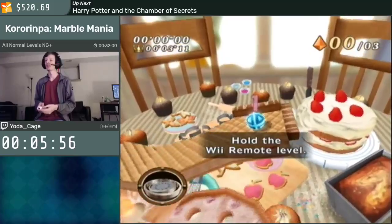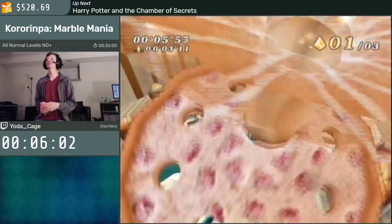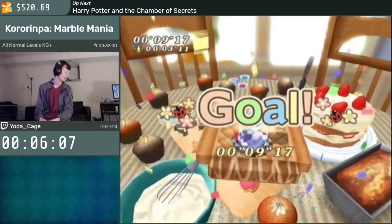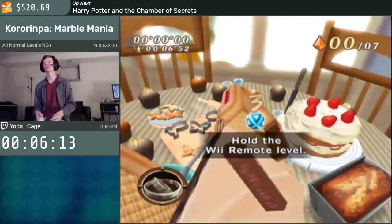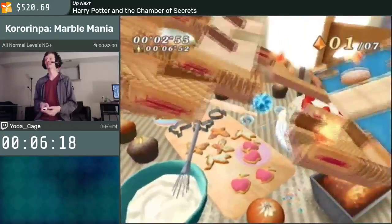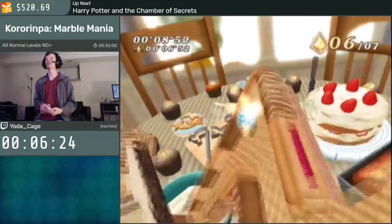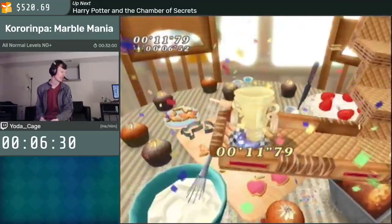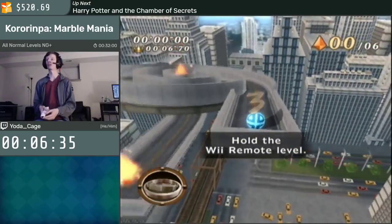Alright, one of the shortest levels in the game — just a few crystals. A lot of this game in terms of full game runs deals with: if you mess up a hard skip, which happens pretty often, what's the best backup you can do to get back to where you were as fast as possible? Some are easier than others. That one I did a couple levels ago with the maze — it's just straight down, so if I hold the right angle I can just go straight to the goal.